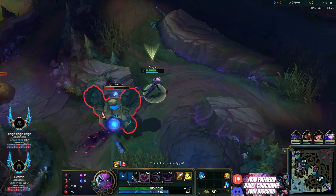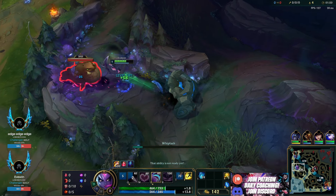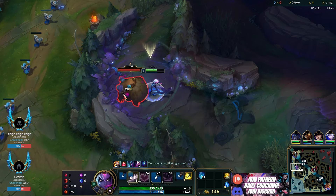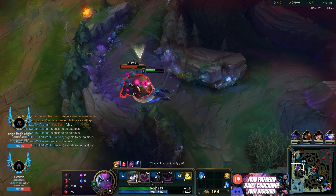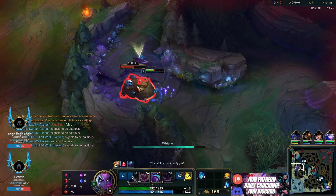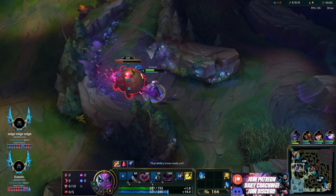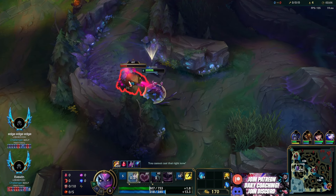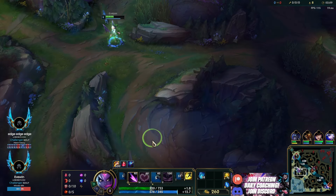The IQ bit is bad for the clear but it doesn't matter. Bot lane leash — Nautilus and Zeri just showed, which means Brand most likely started blue. I'm going to ping that to my teammates. This is something you should do every single game — very important to tell them where the enemy jungle starts, so if they're paying attention they'll get a tip about where to hover in their lane and avoid getting ganked.